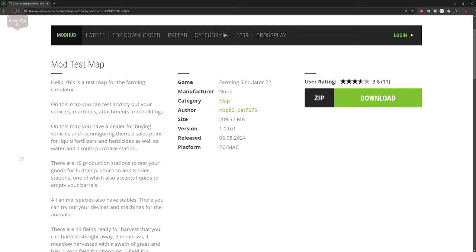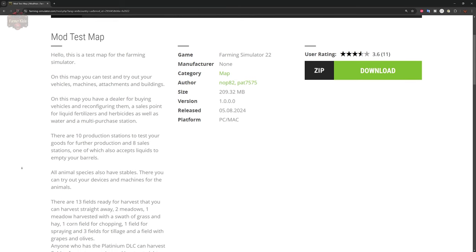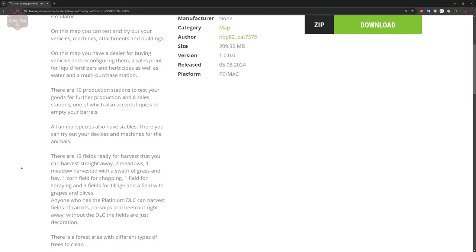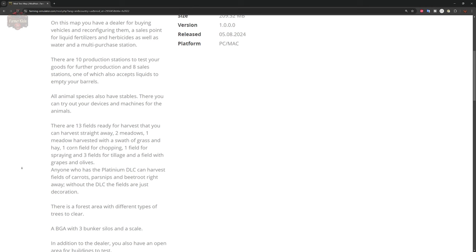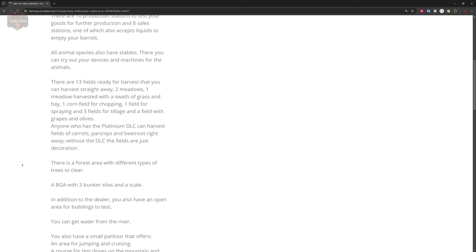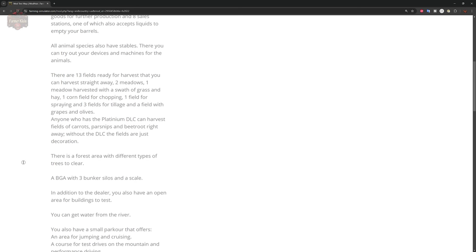Let me read you some of the description: 'This is a test map for Farming Simulator. On this map, you can test and try out your vehicles, machines, attachments, and buildings. You have a dealer for buying vehicles and reconfiguring them, a sales point for liquid fertilizer, herbicide, and water, and a multi-purchase station. There are 10 production stations to test your goods for further production, and 8 selling stations — one of which also accepts liquids to empty your tankers. All animal species have stables.'